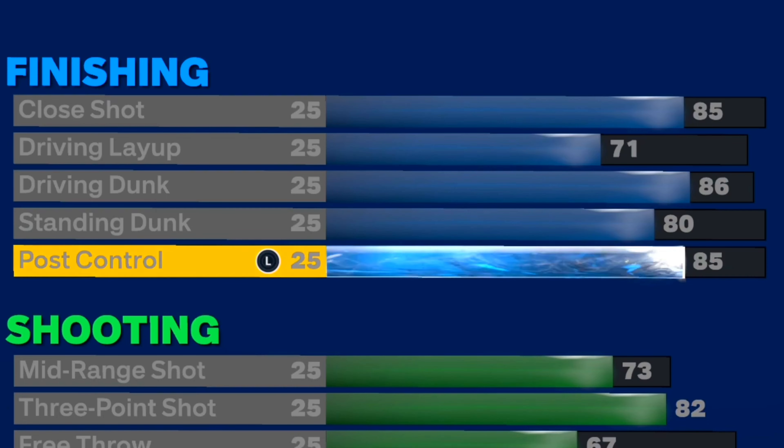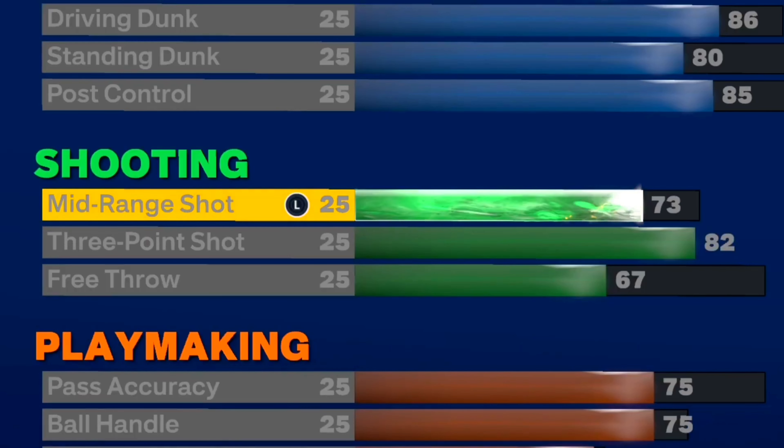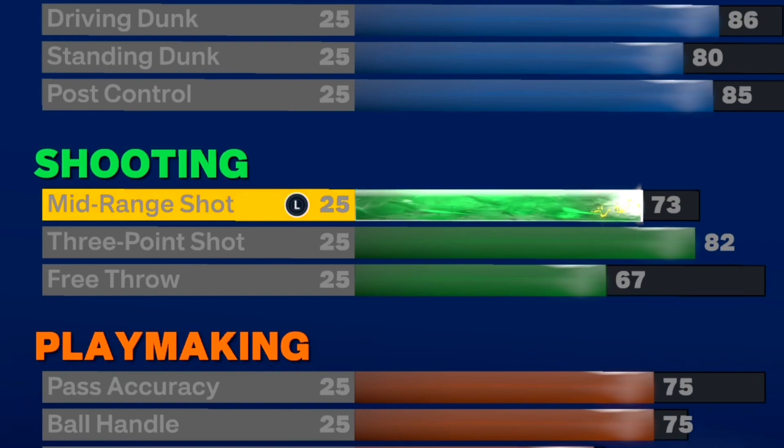I have an 80 standing dunk, so I'll be able to get the pro contact standing dunks. I don't think I can get elite contact until like 90, so I just went with 80. And then, if I'm gonna have the advanced post-scoring move takeover, I've gotta have an 85 post control.